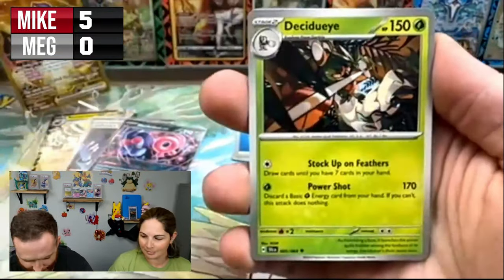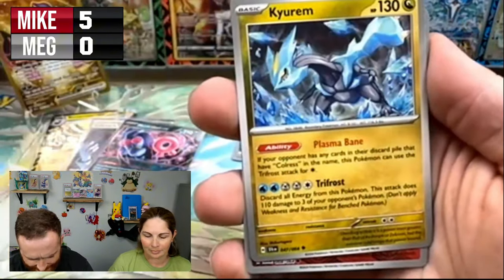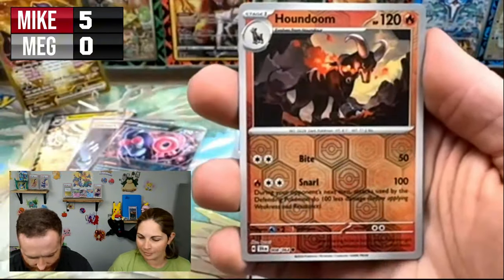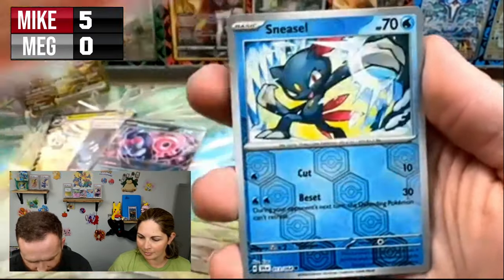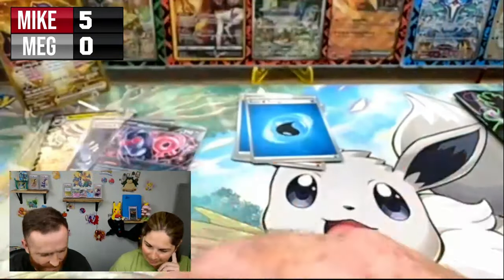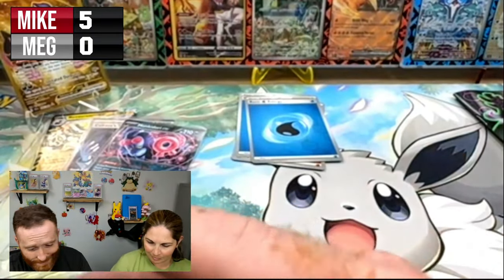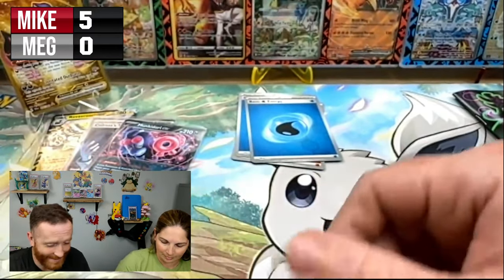Last pack magic — kind of tap it, kind of swirl it around! Okay: Stufful, Decidueye, Academy at Night, Kyurem. That reverse Houndoom is pretty cool looking. And then a Blood Moon Ursaluna — so I'm going to end with five hits. Not bad! I will take that because I am the GOAT.